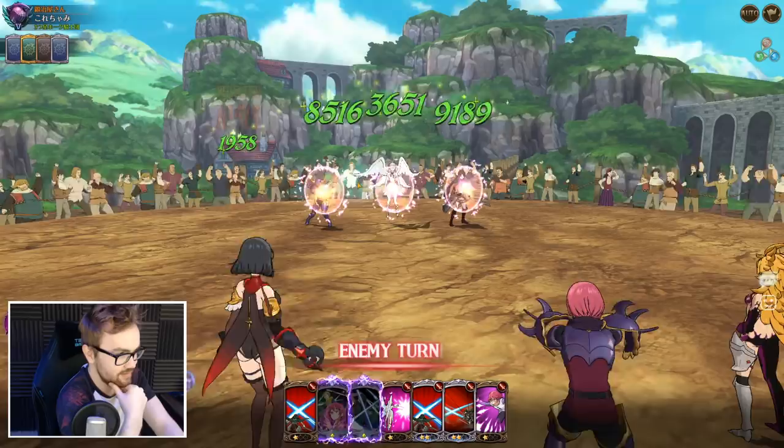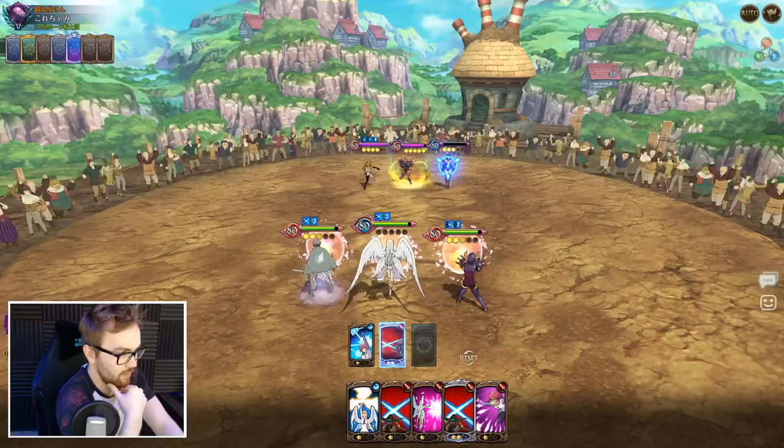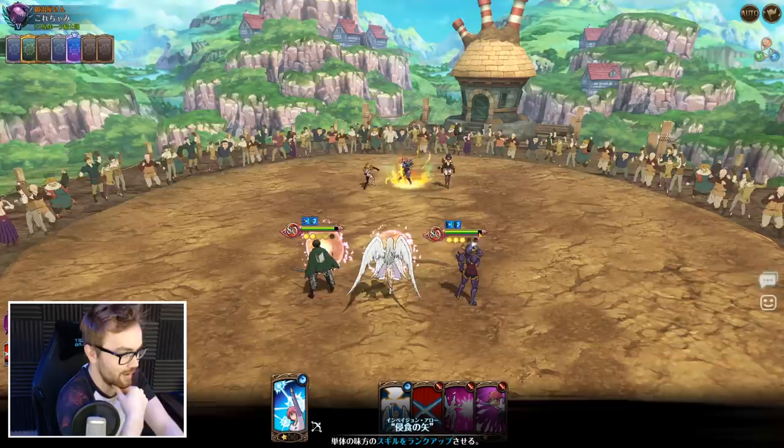The good thing is Lillia is going to take a fair bit of damage on the reflection, so we can probably burst her down next turn. Should we upgrade Levi here and then go for the swoop on everybody? I don't think Goetha's going to die, but I think we've got to go for it anyway.